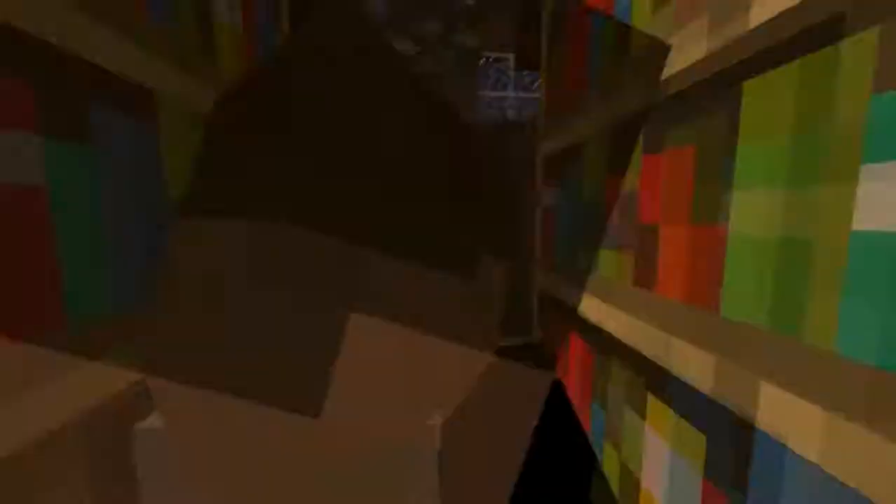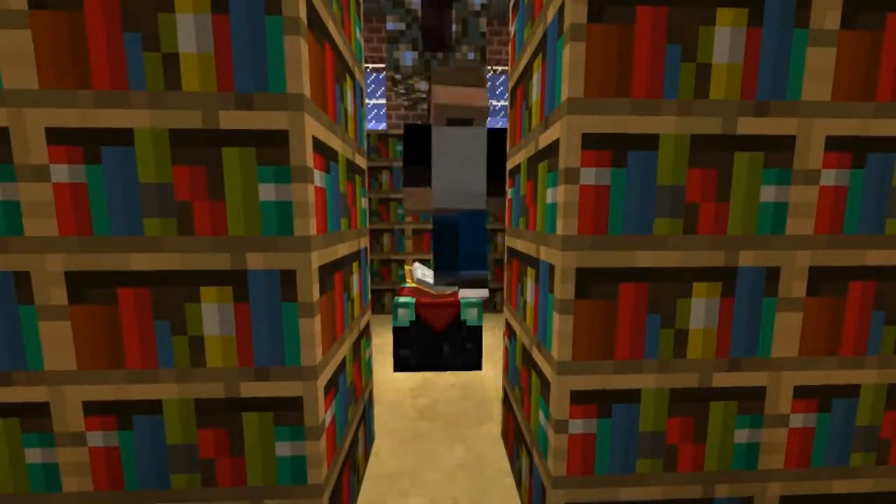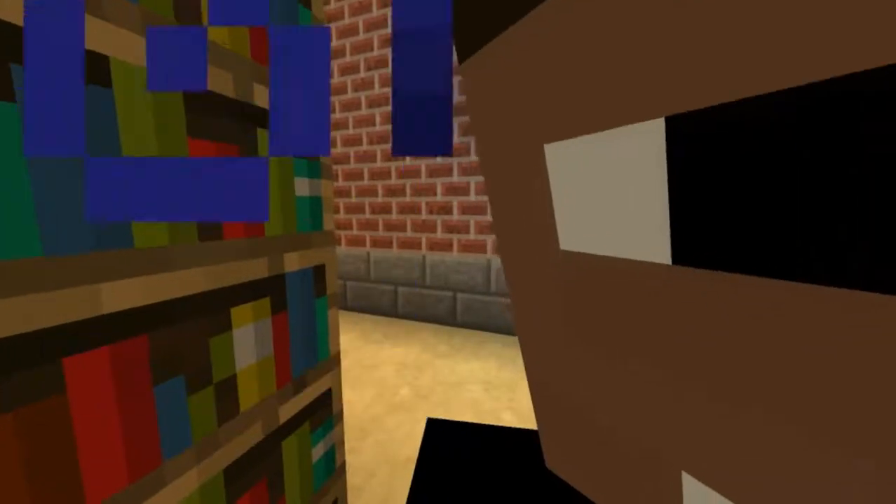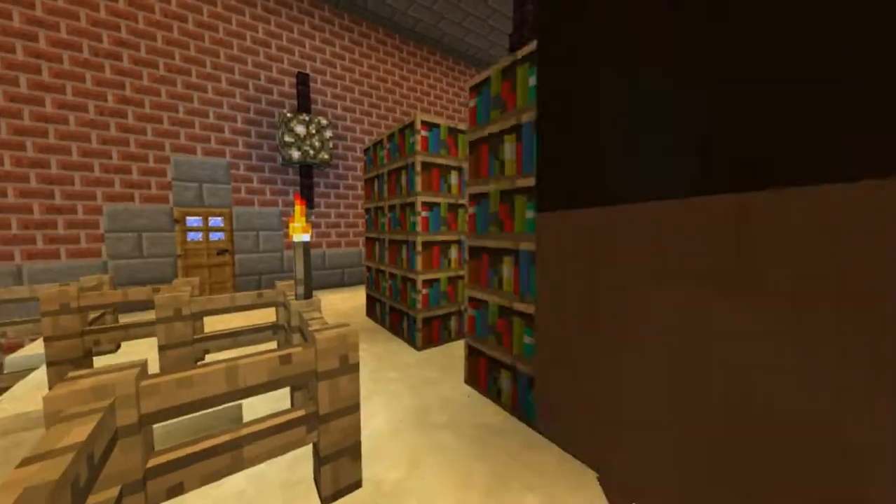Right here we have an enchanting area, properly done this time. Some guy likes to put his bookcases two blocks away from the table normally, which of course doesn't work.